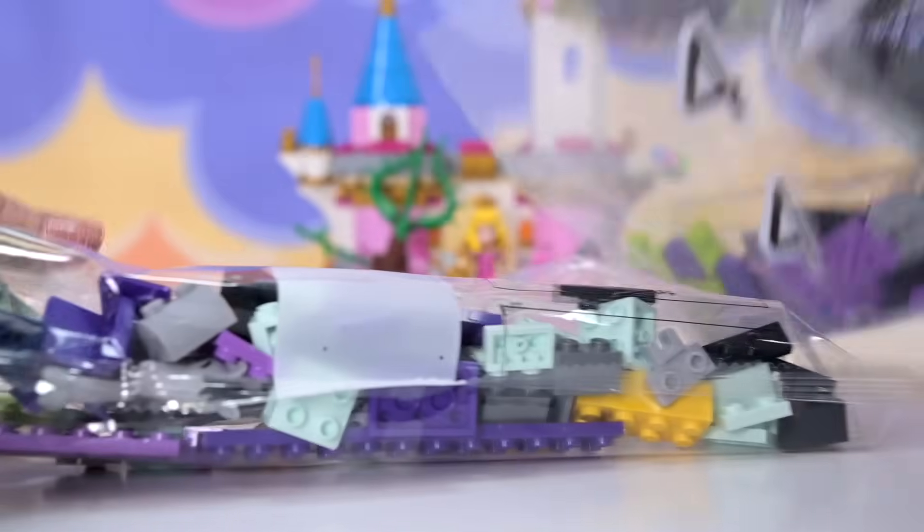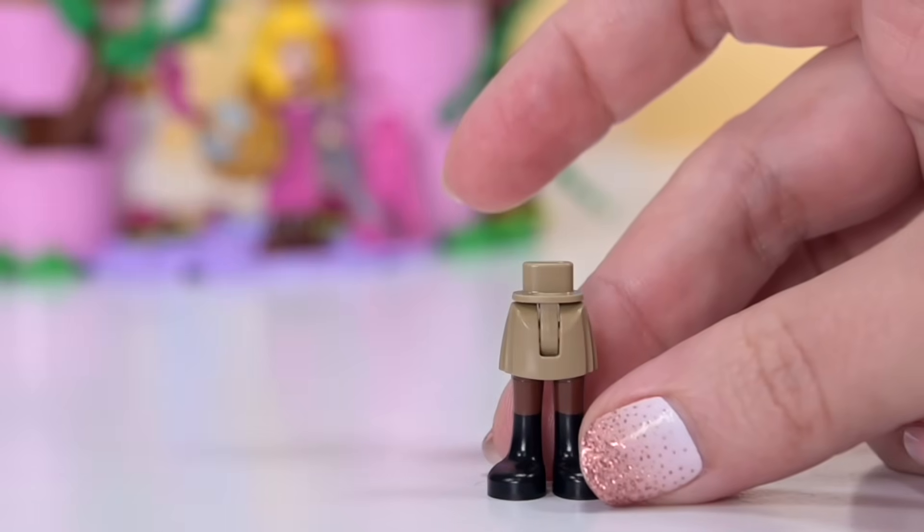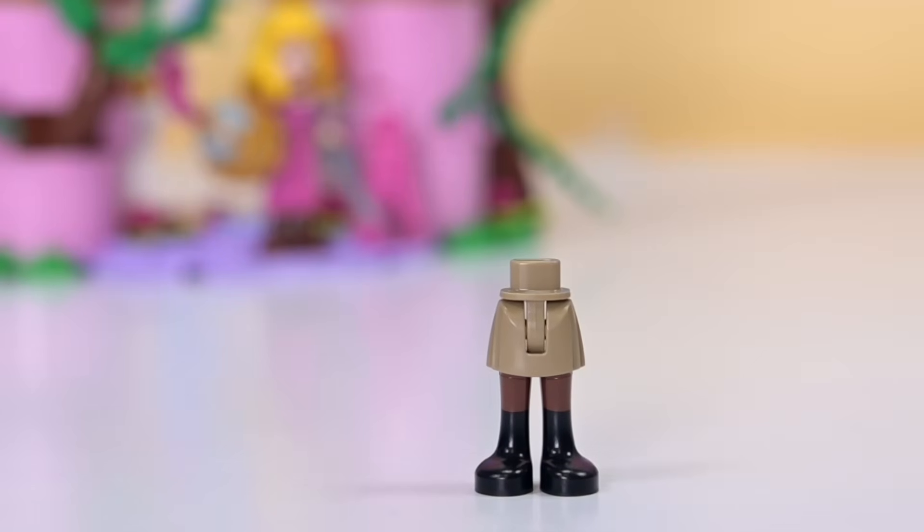We need bags three, four, five, and six. If you missed the first part of the build, go and check it out — it has Aurora and a little castle with surprising elements I just wasn't expecting. So this set is more than it appears. So let's go.